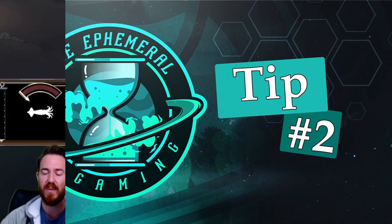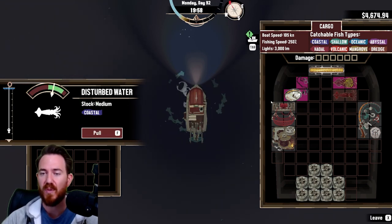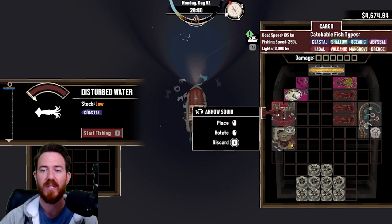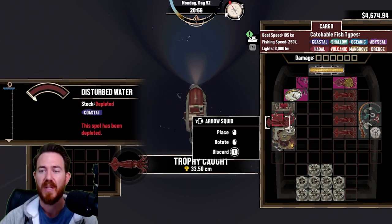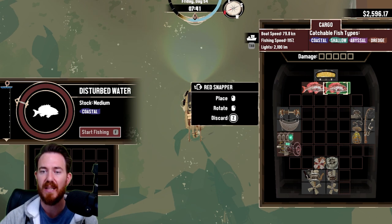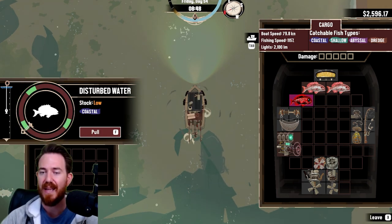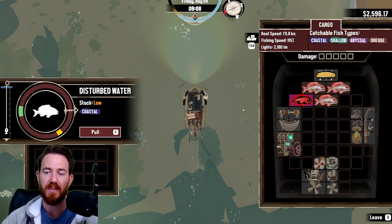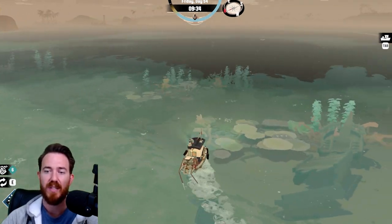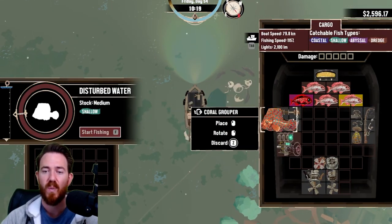Tip number two is to invest early in your passive income. In Dredge, you're frequently balancing movement through the story with financial concerns. You'll have constant repairs as the inevitable negative interactions with rocks, creatures of the deep, and even your own sanity occur. In addition to those repairs, to improve your experience and in some cases progress the story, you're going to need to purchase and install upgrades such as larger hulls and multi-use rods. The solution to affording these things are the trawl nets and the crab pots. You can fish, absolutely, but this helps your time be more efficient. This allows you to generate income while you're exploring, dredging up parts, and other story-related items, while also in many cases effectively improving your inventory, which is huge early on.